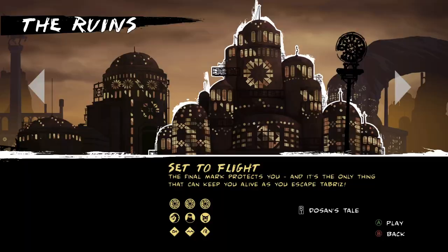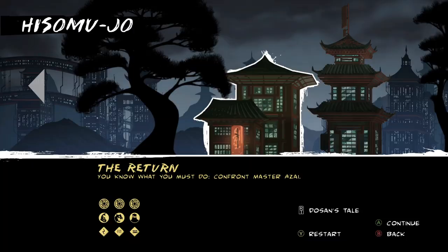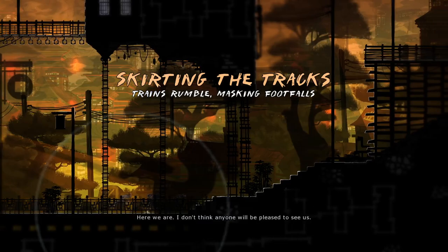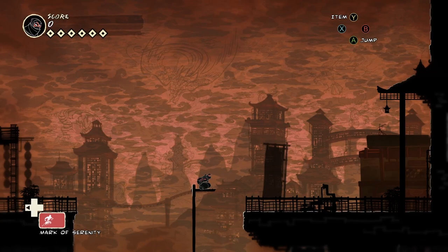The finale comes full circle back at Hisomu Joe. This area has only two levels — the first is a regular level, the second is basically one long cutscene. Another game might have merged the two, but I'm glad they didn't, since you might want to replay the stealth challenge without the story content. The first level is excellent, providing the final and most difficult stealth gauntlet. Your hallucinations have manifested, providing appropriately climactic and trippy visuals.